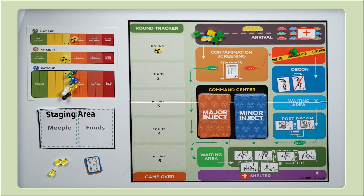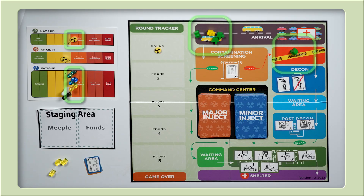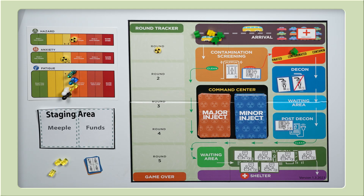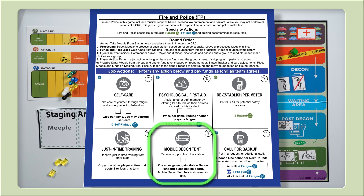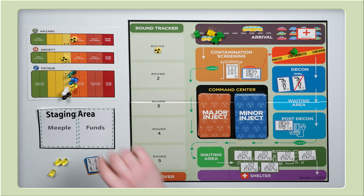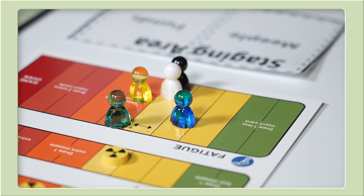After discussing and looking at possible player actions, the group decides that radiation will move detection equipment to help with processing. We can move handheld detectors to the contamination screening area, leaving one at post-decon. We need more processing power at decontamination, which could come from FP requesting a mobile decont. If fire and police perform an action, they cannot do self-care. They have one of the highest levels of fatigue, so we look to see what other players can assist them. The PIO can perform psychological first aid at no cost — twice per game, they can reduce another player's fatigue by two. The PIO performs this action, reducing FP fatigue by two.